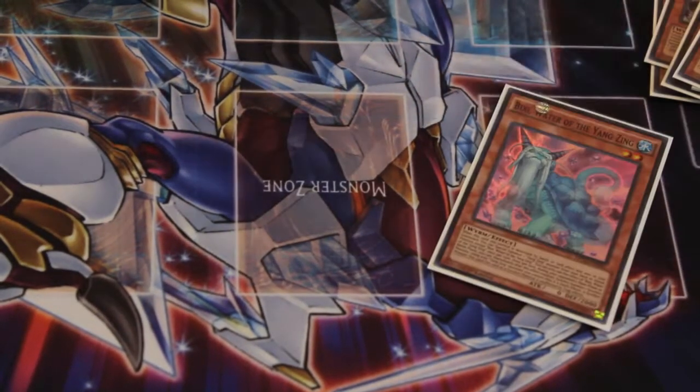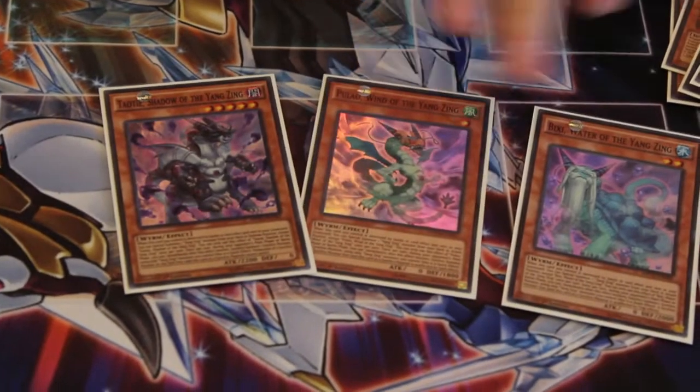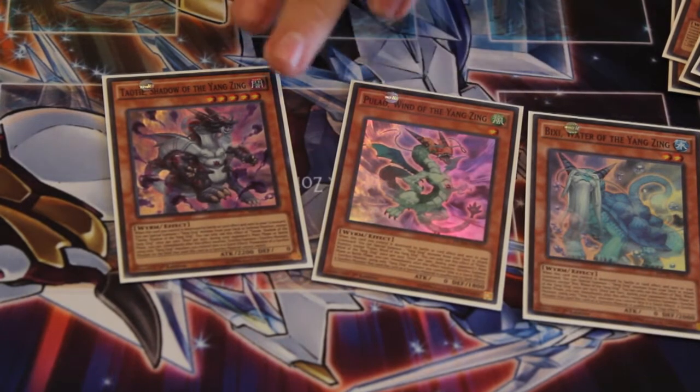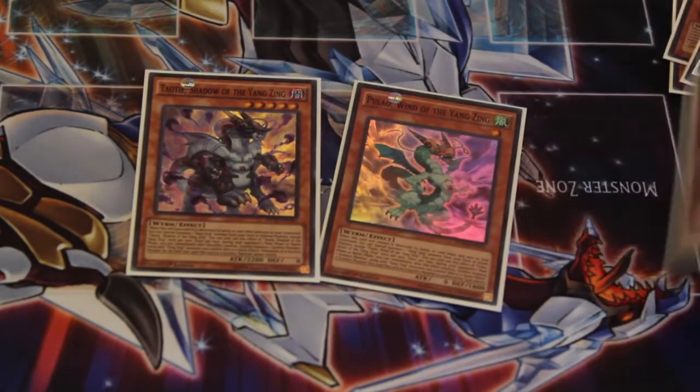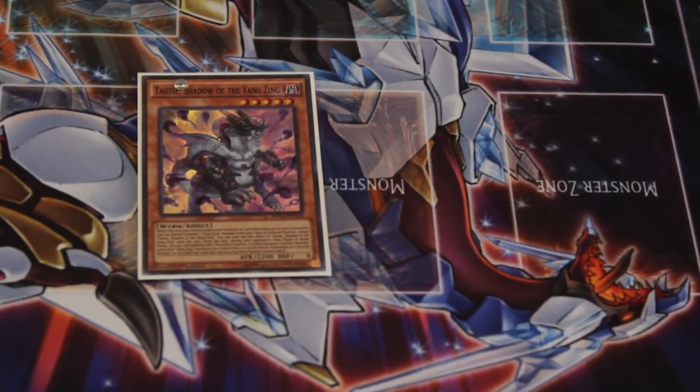And then to end the normal Yang Zing monsters, we have Bixi which makes them immune to traps, Pulau which makes them immune to spells, and Tauti which prevents them from changing possession — particularly relevant against cards like Honor Arc or Cyber Dragon Infinity.